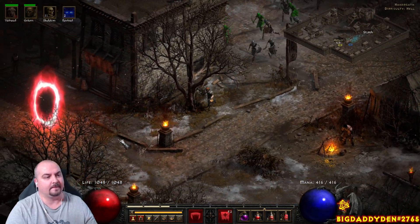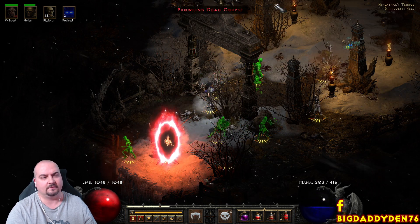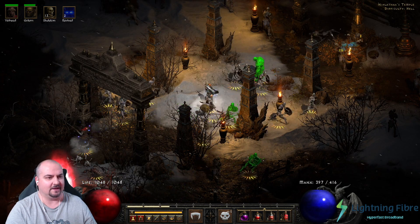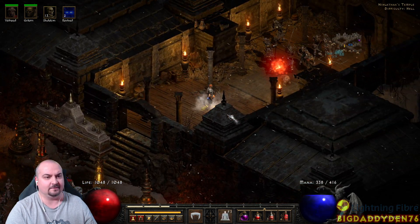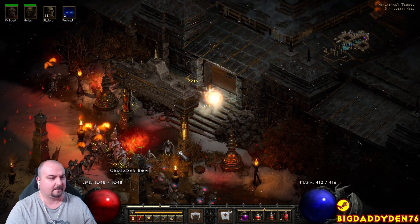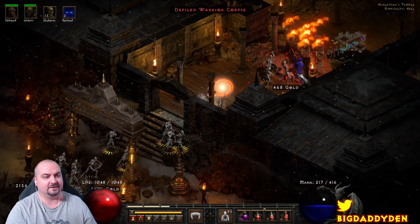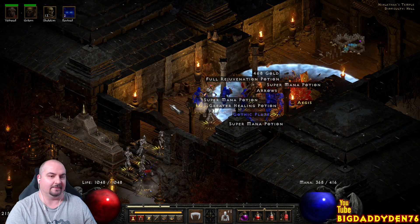Then I go back to Act 5 in Harrogath and finish on Pindle. By the way, there was a bug with Pindle where when you resurrected these skeletons they would die straight away — looks like they hotfixed it, which is good. Come over to Pindle, cast clay golem here. Pindle has a chance to drop a lot of good loot. Always corpse explode the back end here because the guys at the back can drop some pretty good loot. Then finish off Pindle.